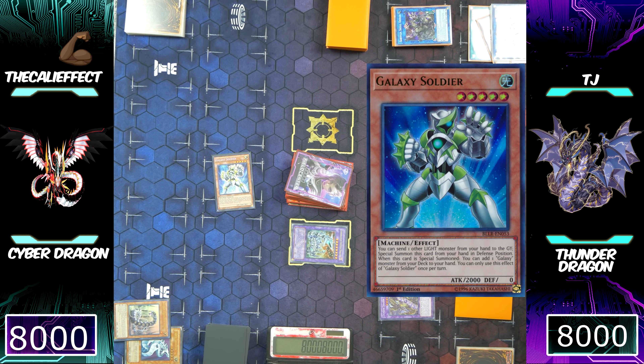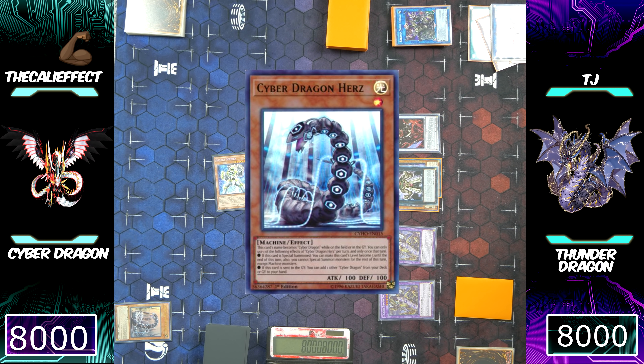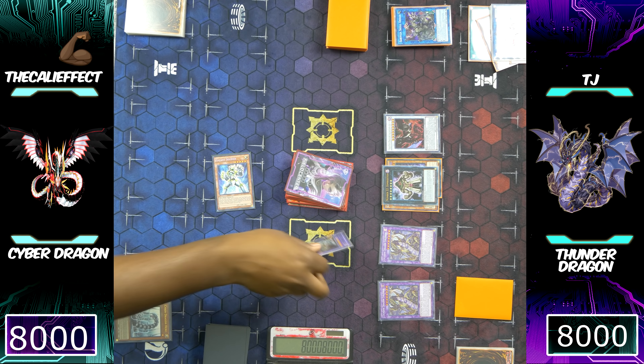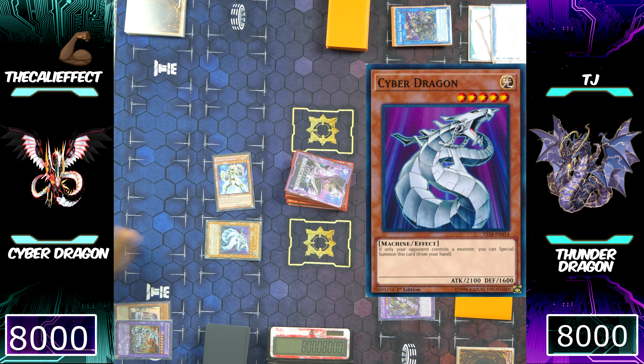I'm going to discard Herz to special summon Galaxy Soldier to my side of the field. Herz is going to get me Cyber Dragon back into my hand, which is a little cheeky. We're still going to have to deal with two Thunder Dragon Colossus, Zombie Stein, and Scarlet Red Dragon Archfiend Abyss — essentially two negates and I can't search. I'm going to use what's supposed to be Mega Fleet for a Tribute Summon into Cyber Dragon.